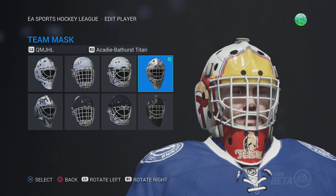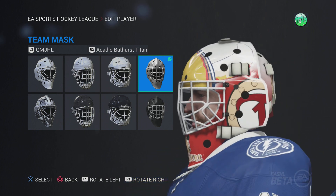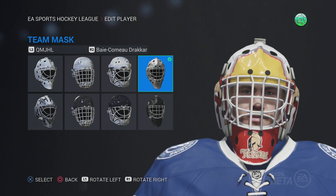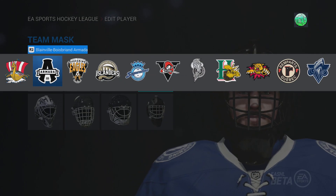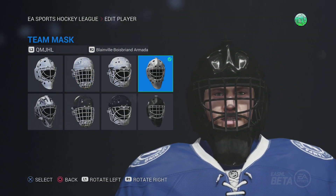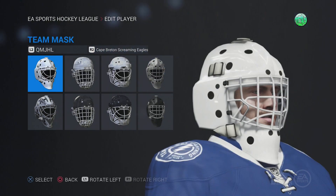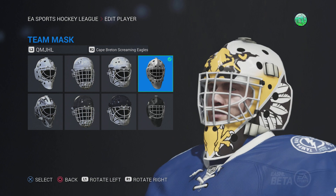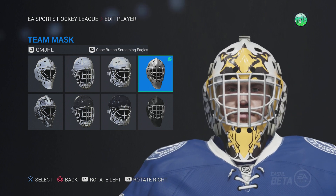Onto the Titans and the QMJHL — you got like the Titan Viking helmet there, that's alright. Baie-Comeau Drakkar doesn't have a mask. The Armada doesn't have a mask. The Screaming Eagles — they got an eagle, I don't think that'll be run more than the other eagle, which is Saginaw — Saginaw's mask is really cool.